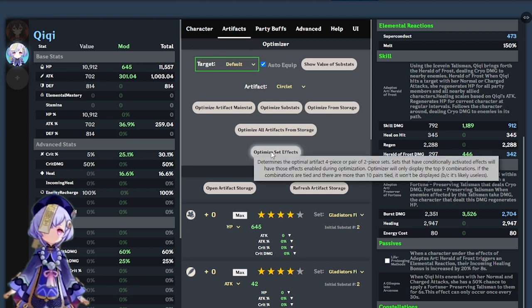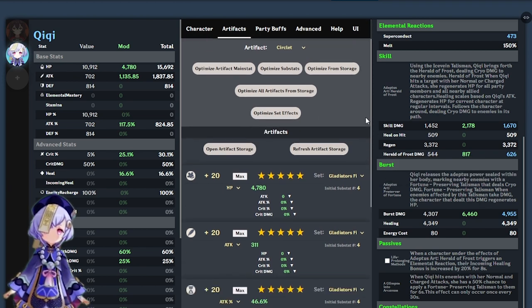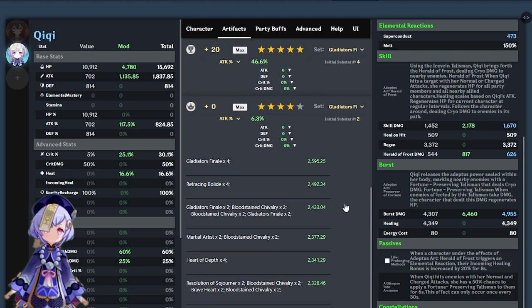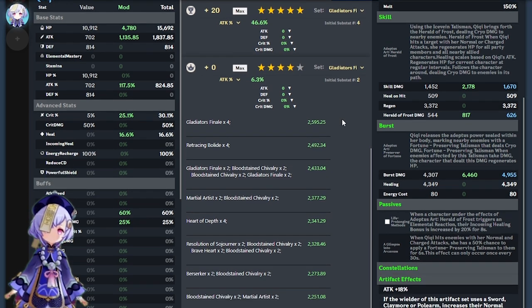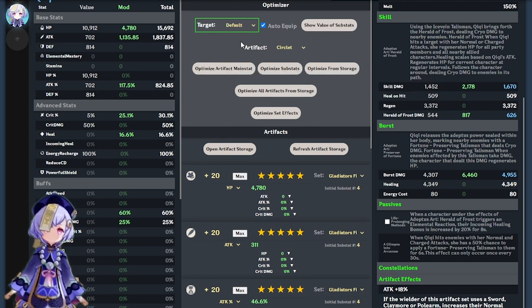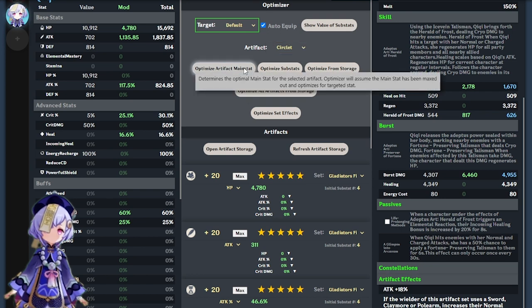After selecting the character role, click on 'Optimize Set Effects.' This automatically selects the best artifact combination for the role. Don't pay much attention to substats or main stats yet — we're just selecting the optimal artifact set combination. Scrolling down in the middle column shows more artifact combinations and their respective damage output ranked from best to worst. Next, go to each artifact type and click 'Optimize Main Stat.' For example, my goblet's main stat becomes physical damage. Make sure all artifacts are maxed out at plus 20.